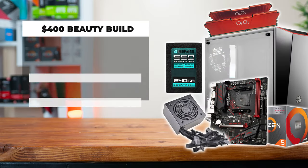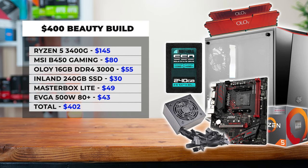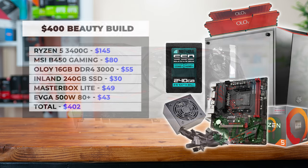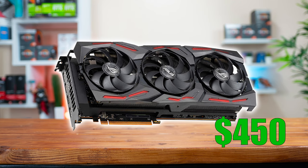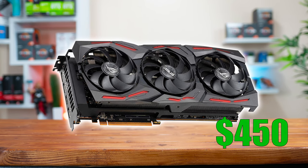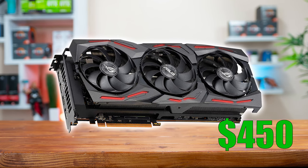Here's what the final parts list is looking like for the beauty build, and I think this build does a great job of packing the aesthetics now but also offering a very solid upgrade option in the future with a dedicated GPU. I would personally recommend going with something like the red and black ASUS ROG Strix 5700 XT, as it would pair perfectly with the color scheme of the build and match nicely with the Ryzen 5 3400G.